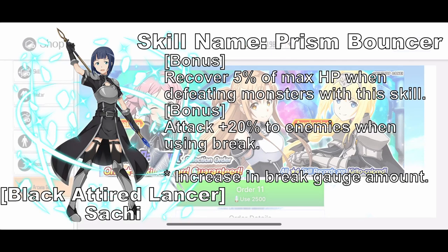Black Attired Lancer Sachi is a Spear Burst with Slash and Holy element, 24 SP cost. This one is a really good spear when it comes to Spear Break, but it's kind of weak since it is an old burst skill, so it is only useful for Spear Break. For the burst sequence, it is easy to activate since you only need Frostbite and Slash to activate it.